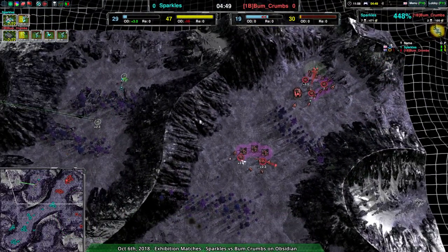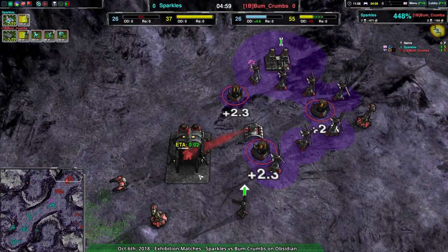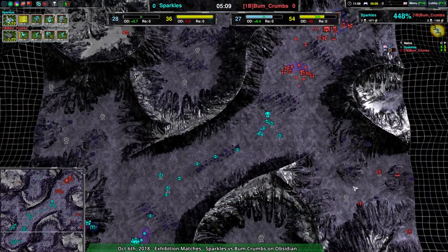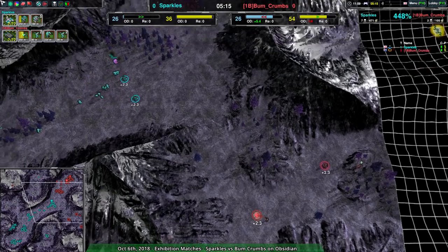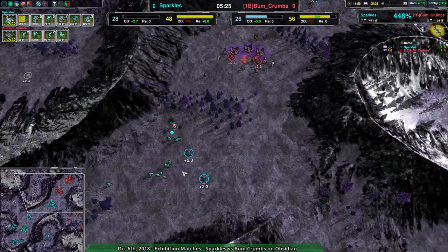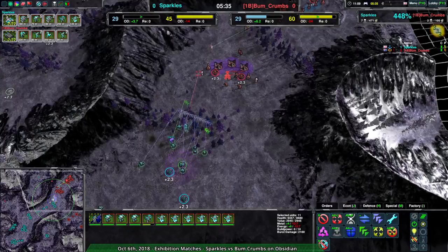Bumcrumbs's main plan is obviously to go for overdrive — get the fusion reactor up and use that to power up their metal extractors. It's nice: an extra 1.6 metal per second. It's actually getting them even with Sparkles despite having way less territory. Sparkles's commander just must not have seen this yet, largely because of the terrain. The radar is there, the range is just a little bit short, but it is there.